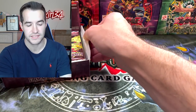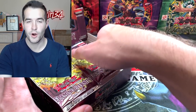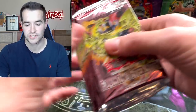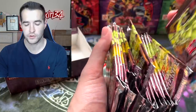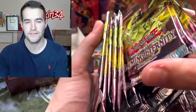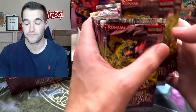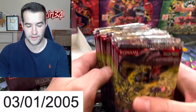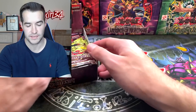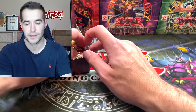Maybe we should mix up the packs because sometimes they end up being mapped, and we don't want a mapped opening. I don't know if they're mapped in these transition sets — some people call this. But we're going to do a little shuffle. We'll be very careful with these packs though because they are very old at this point. I believe this set came out in 2004 or 2005, because I know the Lost Millennium came out in 2005.